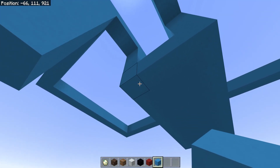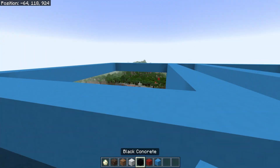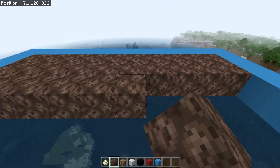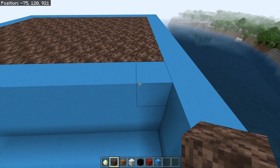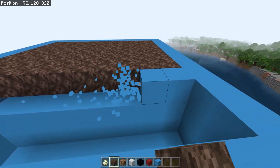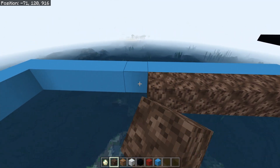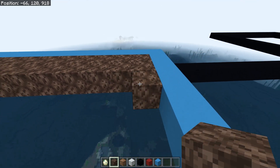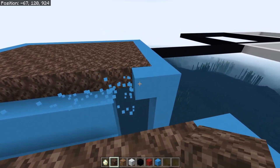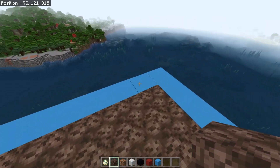Now grab your soul sand and fill all of this area in. The blocks on the edge need to come out and be replaced with soul sand as well — flip around to the other side and do the same thing, filling everything in with soul sand.